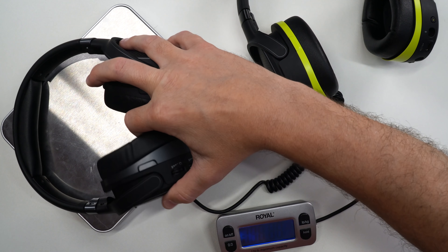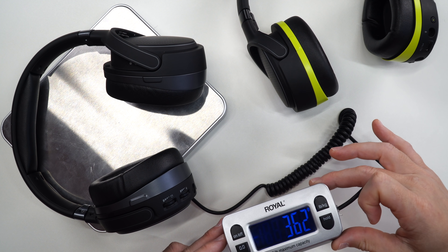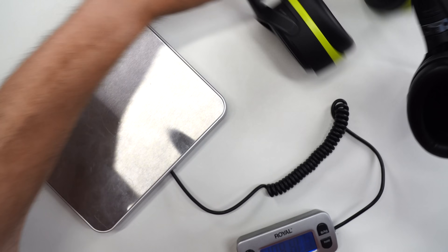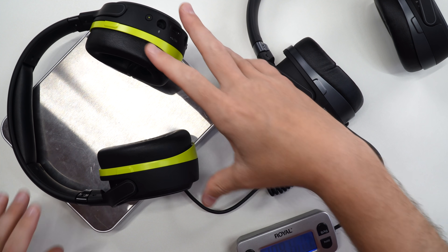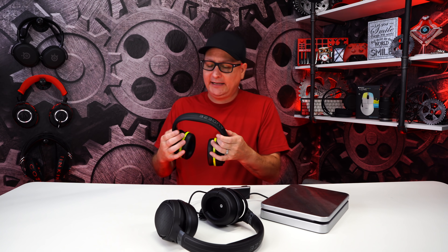Let's check the weight. Starting with the Mobius on the scale, we're getting right around 360 to 362 grams. Now the wireless Penrose — as I just twist them up and throw them around — we're getting 358 grams. So both of them right there pretty much at that 360-gram mark. When you compile everything about comfort and build, slapping this headset on your head, you don't really feel it weighing down on you. It does clamp onto your head, but that alleviates some of the weight and it definitely balances out on the head.